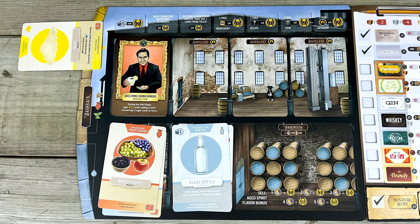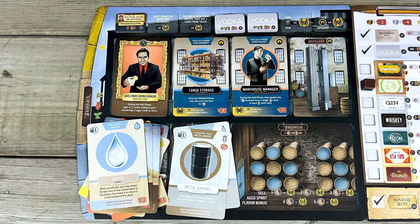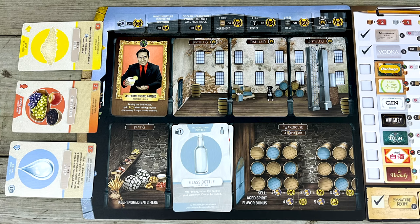Yeast here, sugar here, and water here. There are three different types of sugar in the game: grain, fruit, and plant sugars, and we'll see how those come into play shortly. You just need to have at least one of those types of sugar in your washback to get started. As your distillery grows, you'll have more options, and you can put as many cards of the correct type as you want into these slots, but one in each slot is the minimum.